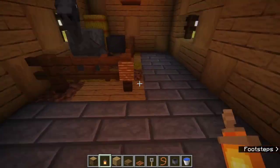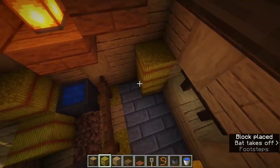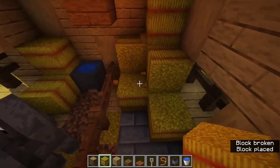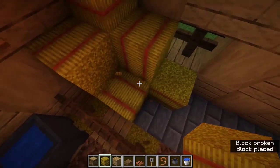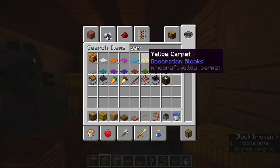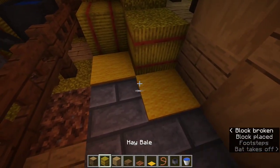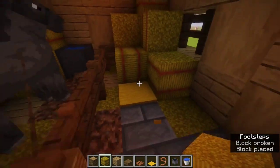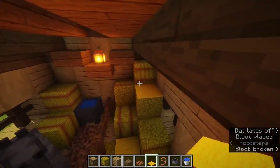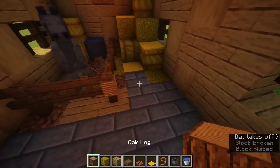For more decoration, you can make a huge haystack in the corner — just pack in a lot of hay and it looks really cool. Next, get some yellow carpet to add an extra decorative touch. You can also place some hay on the ground so it looks like it's fallen over. Just place a little bit of the carpet and that looks pretty cool.